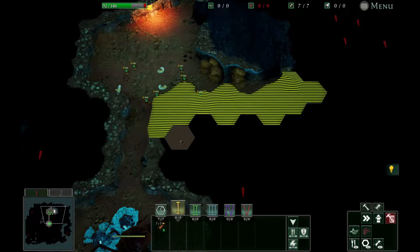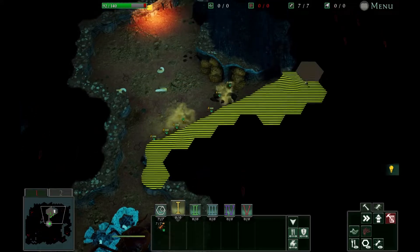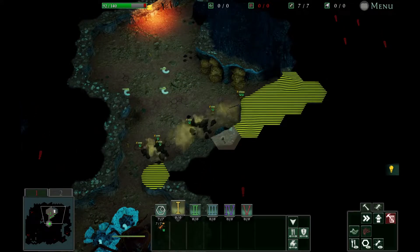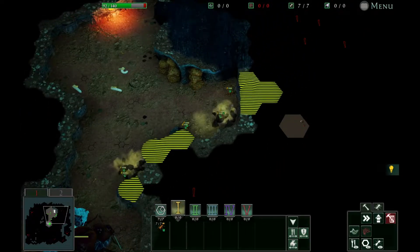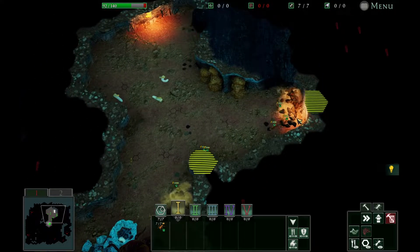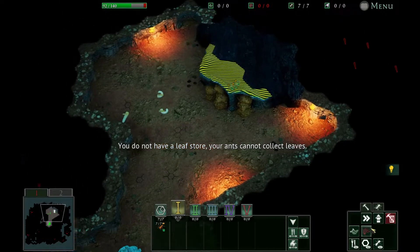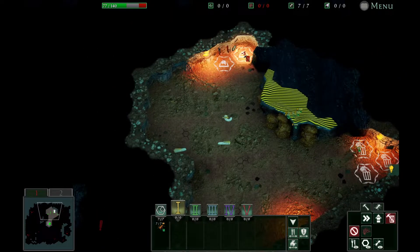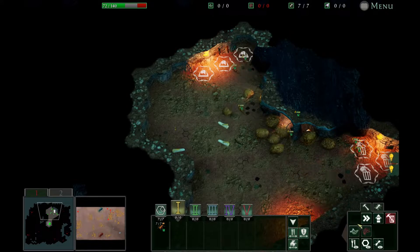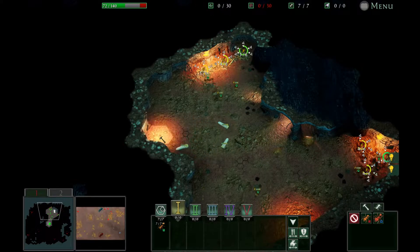I've spent some time on this 3.1 mission having a little difficulty because I didn't quite understand the economy of the leaf cutters, which is very different. And I will show that here in a sec once we get our base cleared out a little bit and get some refuse down, which is the thing I mostly was missing — how to build the economy properly.